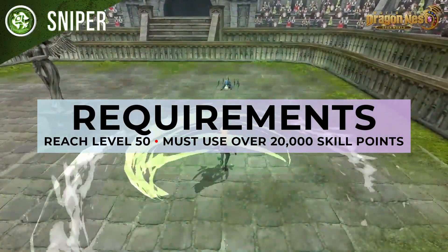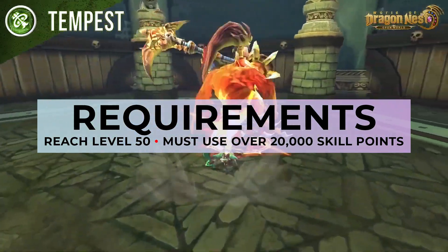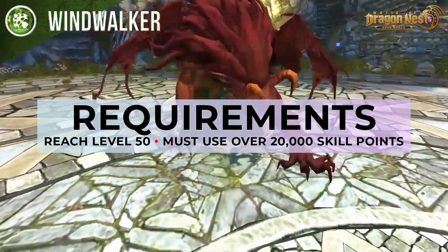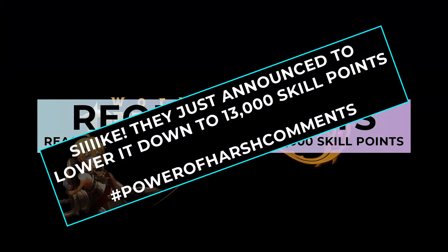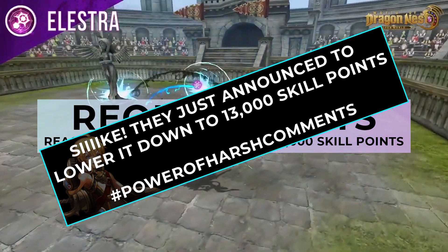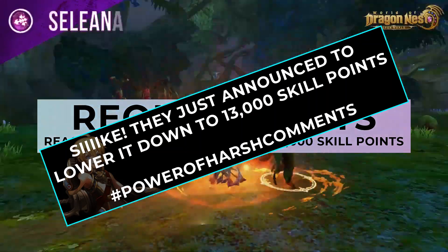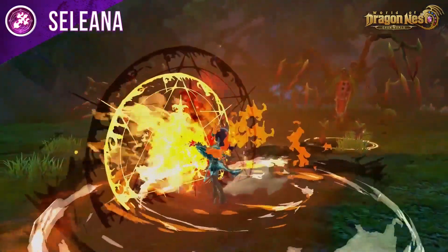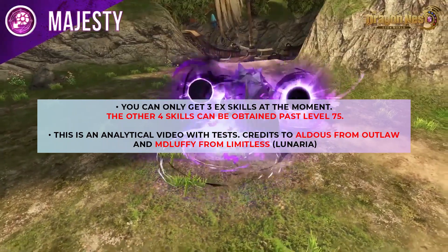Before we begin, a couple of things to point out. Number one, you need to reach level 50 to unlock this, so you better get those dailies moving. Next, you need to spend at least 20k skill points, so if you can just finish your Abyss daily and reputation quests — or top up if you're willing. It sounds hard and might take a couple of weeks, but the EX skills are worth it aside from the fancy new effects. As of the moment you can only have three EX skills since the last four skills can only be obtained past level 75.